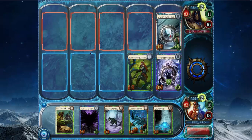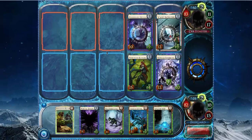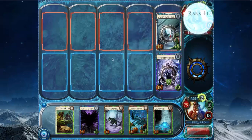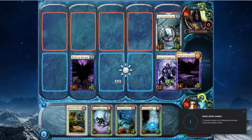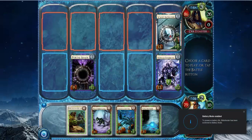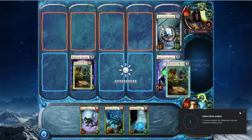Ferocious Source saves my Symbiote, assuming he kills the Ranger — yeah, he kills the Ranger. So what I want to do is play Portal Shade because it's insane here, and then Battery Mode Enabled — let's plug in — then play Flipper on the end.